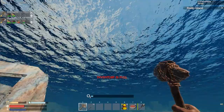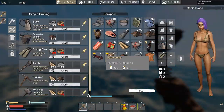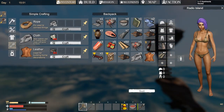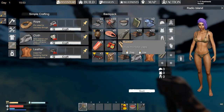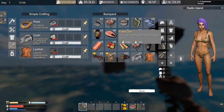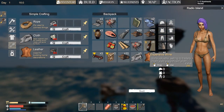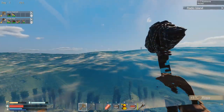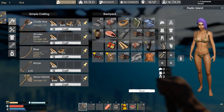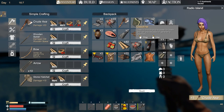Inventory full. Let's make some rope. The rope fell in the water of course. We can put stuff over here to make some extra space. Let's make a better axe - we have everything we need. Apparently we do need a basic axe to upgrade, that's something new to know.